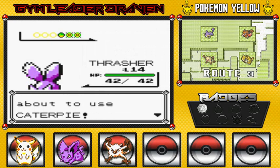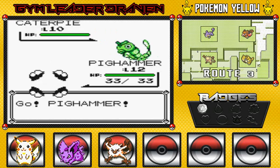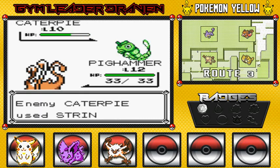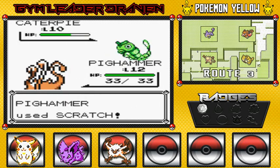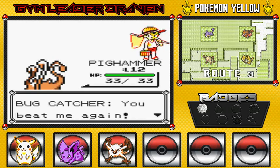Thrasher's at level 14. Here comes another Caterpie. I'm going to give Pig Hammer a chance to battle right here, because we all know this guy's a little bit of an anger monger. Scratch Attack. More string shots — that's all these Caterpies can do. Why couldn't these strings just evolve him into Butterfree? The only time we ever see a Butterfree or a Beedrill is later on after we defeat the second gym leader. And that's another victory for us. He's like, you beat me again!